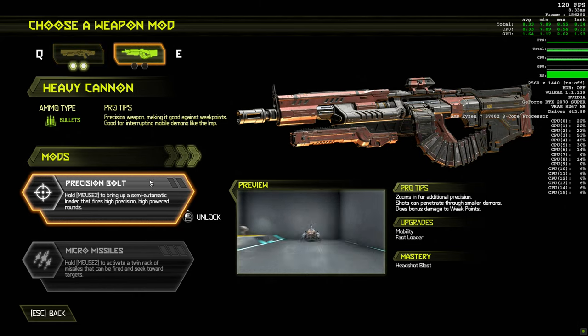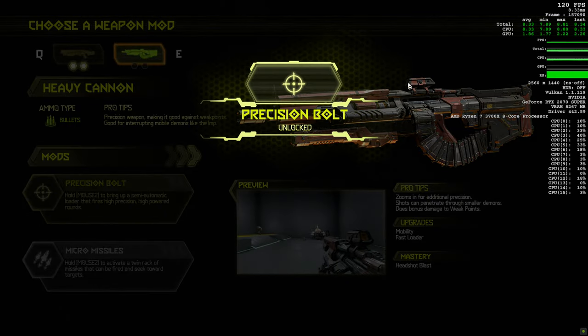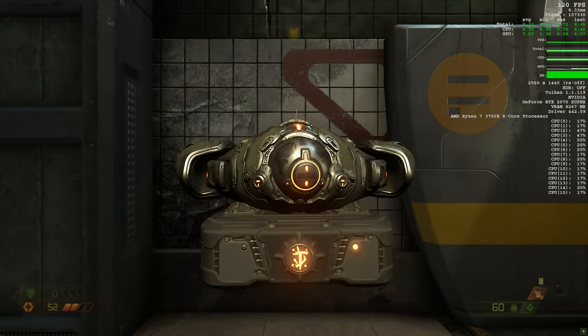What do we got for the machine gun? I think precision bolt — so we can shoot the gun off of that thing. Yeah, that makes sense, we'll go for that one instead of the missiles.